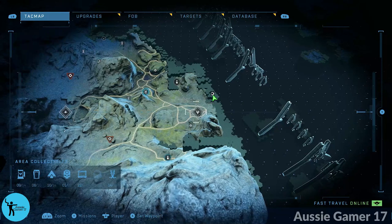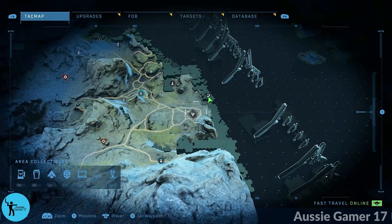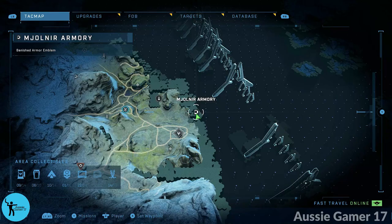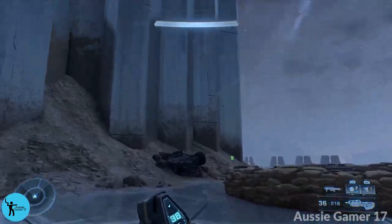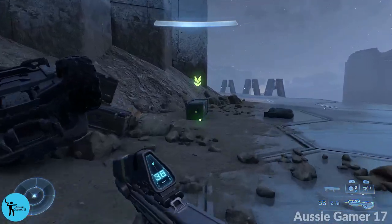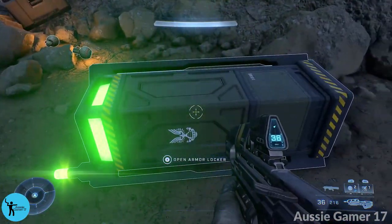After clearing out the Horn of Abolition, we're going to move to the north and pick up this armor locker. Head out here and just find it amongst these pillar thingamajiggies — all on its lonesome.